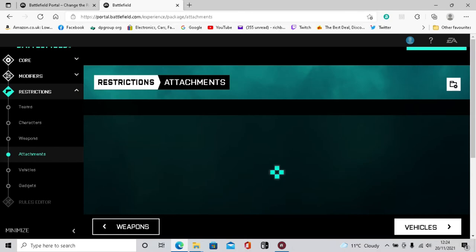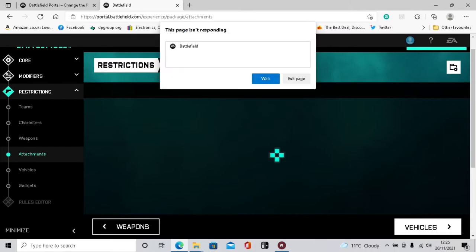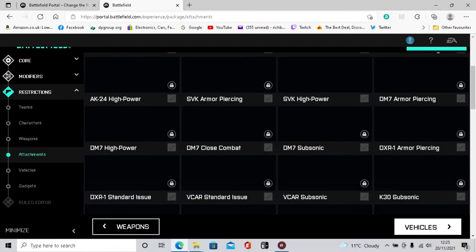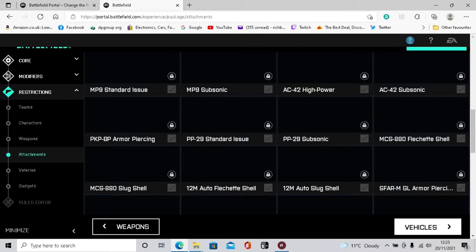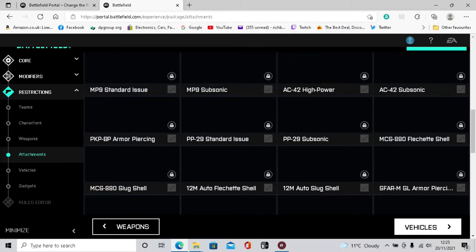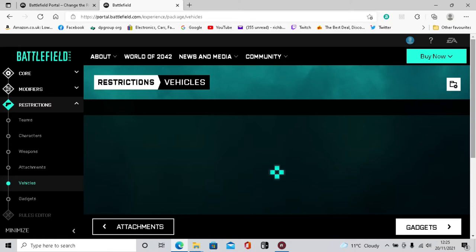It's really slow loading on this laptop. Attachments - since they've only got pistols you can adjust those. Ammo types - you can deselect any of these but we'll go straight to vehicles. There we go - vehicles loaded.